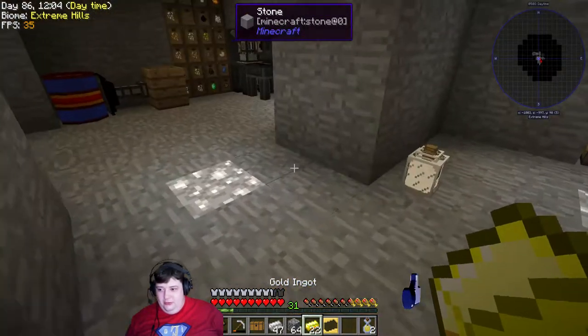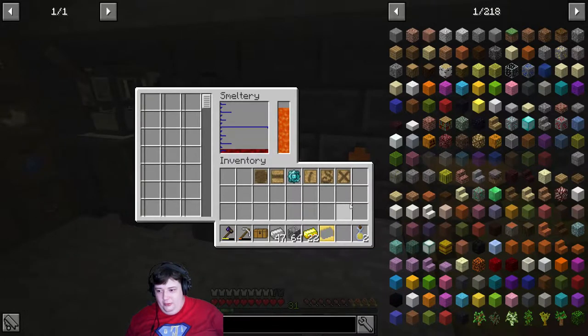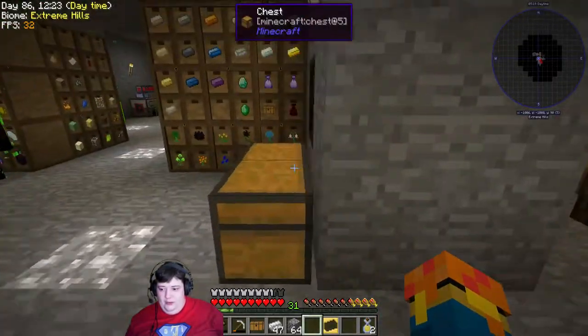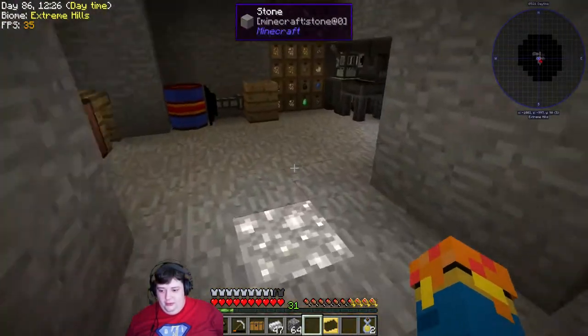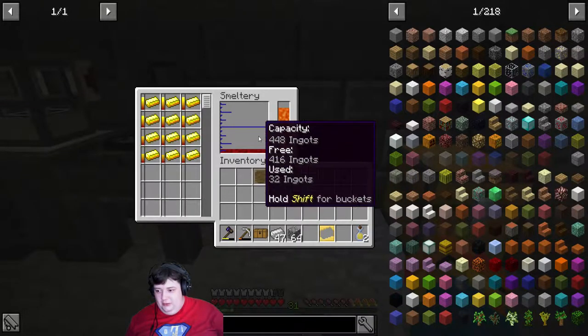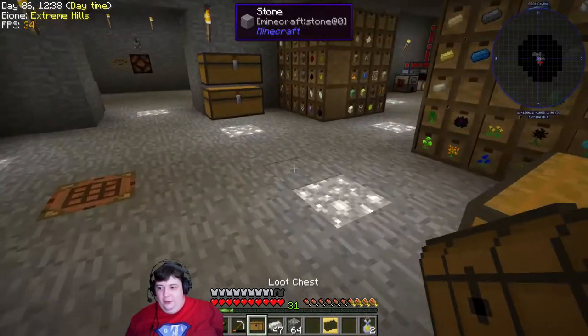Got three or four things I want to smelt — let's go with six. Gold is almost melted. While the gold is finishing melting, let's go ahead and open the loot chest.